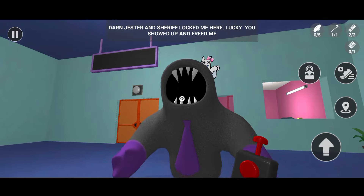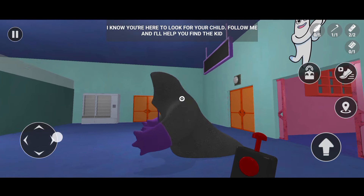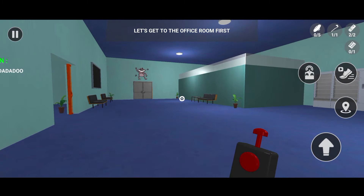It's open — thanks! Strange. Darn, Jester and Sheriff locked me here. Lucky you showed up and freed me. I know you're here to look for your child. Follow me and I'll help you find the kid. Let's get to the office room first.